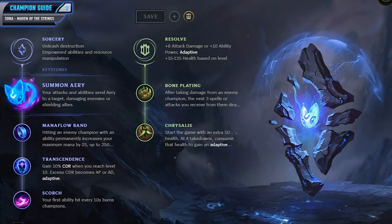On the Resolve side you will want to go for Bone Plating and Chrysalis. Bone Plating is really strong because it will make you a little bit tankier, reducing damage from the next 3 spells. Chrysalis is really solid in the early game because you will get 50 additional health, and when you get 4 takedowns you will get a nice chunk of ability power to help you do additional damage. If you felt like you didn't need that extra tankiness from Resolve you could go for Inspiration instead, but usually it is much safer to go Resolve.